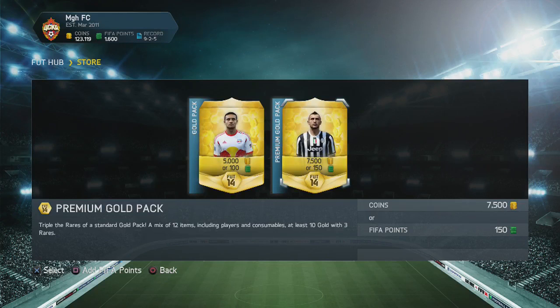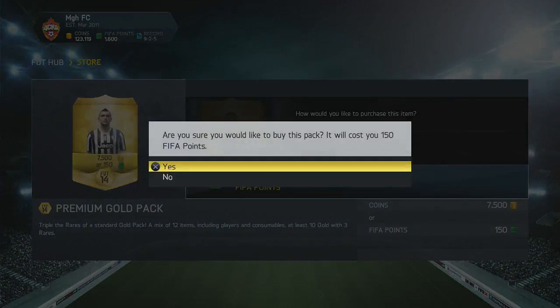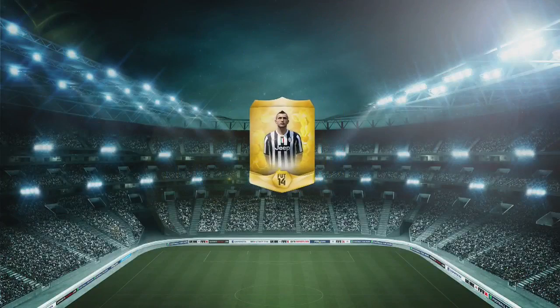All I gotta hope for is I get some good players. If you are wanting to open up some packs with coins, you can go ahead and check out Footcoin Emporium in the description below — you can use code MGH for five percent off. Let's start off here, we're going to be using 150 FIFA point packs and I've got 1600 to spend.